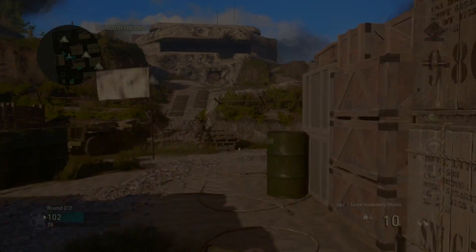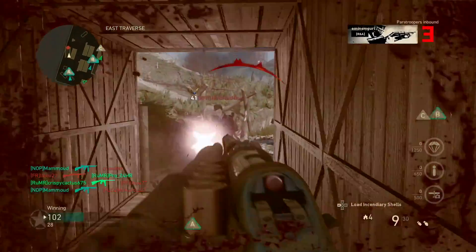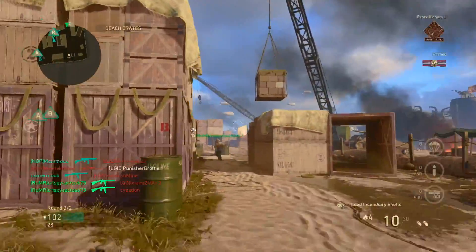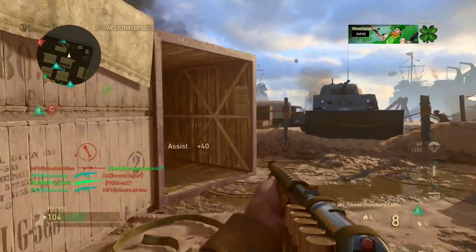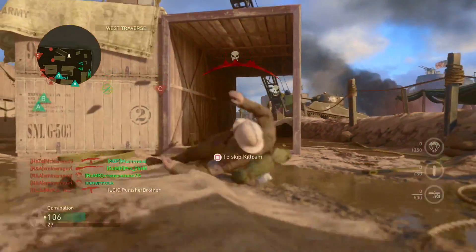Moving on to SMGs, you're going to be playing the exact same as with the shotgun, but not getting in their face as much — staying back a little bit more, still running through the centre of the map. I was using the Type 100, and I managed to get diamond SMGs. I got three SMGs gold playing mainly the same way I did with the shotgun.